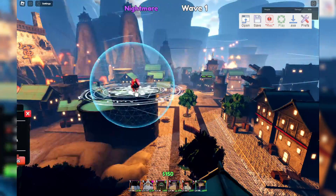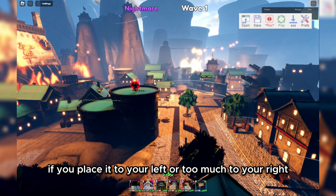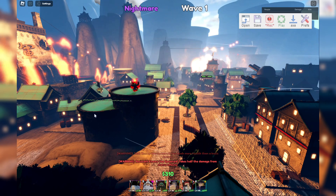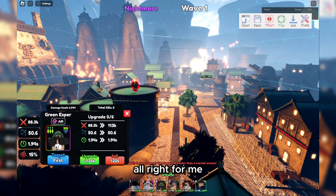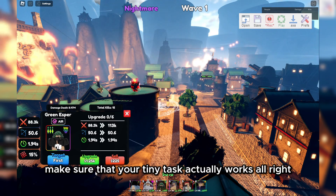Make sure you place in the middle, guys. Place in the middle — because if you place it too far to the left or too much to the right, it might not be able to hit. Place the Tatsumaki down. For now, you can actually place any other unit if you want. I think this is the best, but just make sure that your Tiny Task actually works.